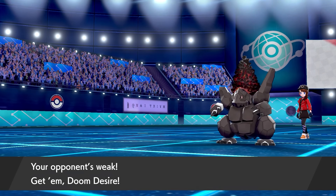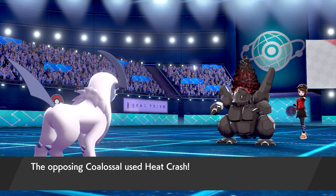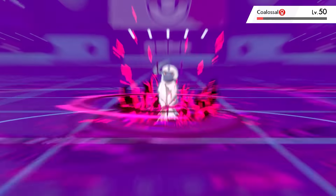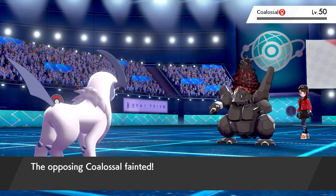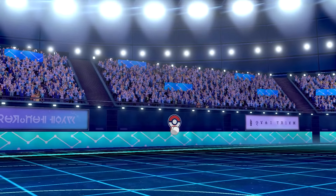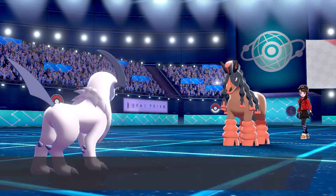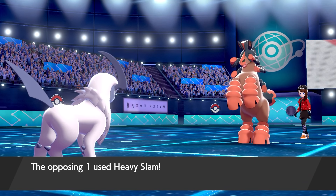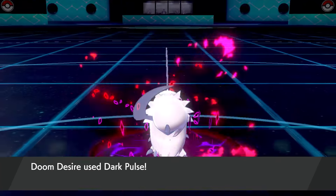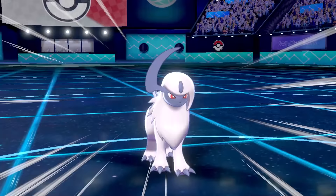Sun faded, which was good. I brought in Absol. Coalossal went for Heat Crash — and because I had used Endure with Riolu on the last Sun turn, I had stalled it out and now Absol survived! That was the end of Coalossal — a great play by Riolu stalling that last turn of Sun. Last Pokemon for the opponent was Mudsdale. I went for Endure hoping for a Body Press, but they used Heavy Slam instead. Weakness Policy activated — I went for Dark Pulse on Mudsdale, hoping it wasn't Stamina. It wasn't. Mudsdale then used High Horsepower and that finished off Absol.